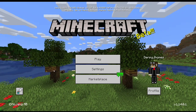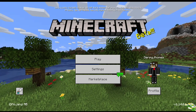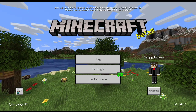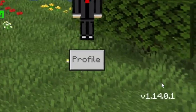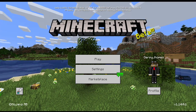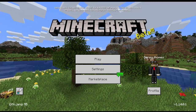As you can see, we have a bee house right there — I'm not sure what to call it, but it is the bee house, and we have bees right there. I am in the latest beta right now, which is version 1.14.0.1. You can download this APK in the comment section down below for free, and use it for Android.